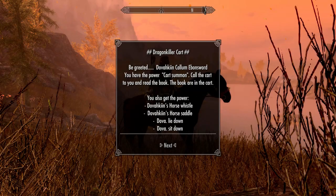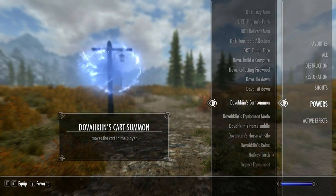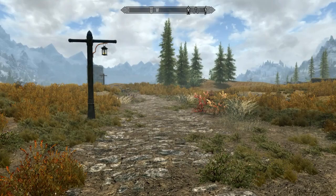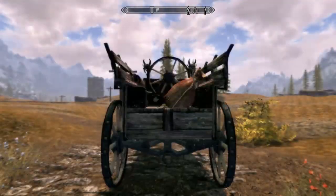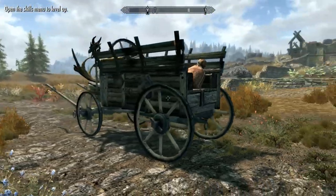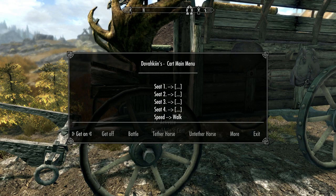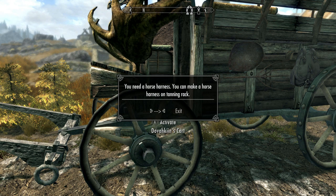Acquiring the wagon is very easy. Once you load a save after installing the mod, you will be greeted by a message telling you that you now have the power Cart Summon. Use this power and the cart will be summoned to your location. You will also receive a few other powers, which I will cover in a moment. Activate the wagon and you will be given a menu with many options, one of which is Tether Horse. However, you obviously need a harness to do that, but the wagon does not come with one — you have to craft it yourself.